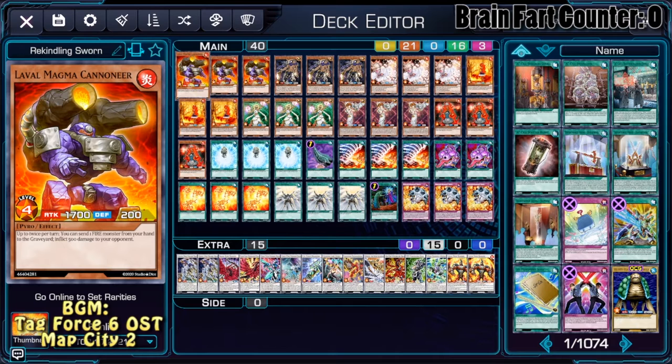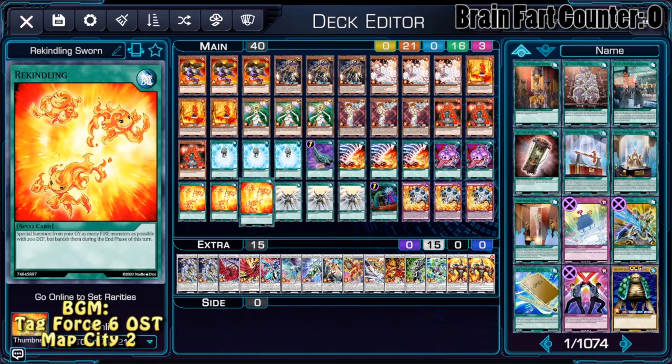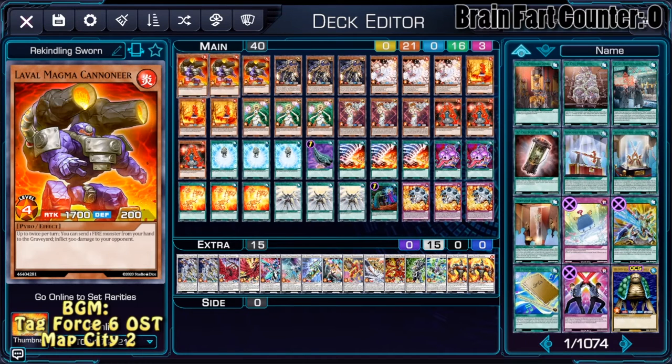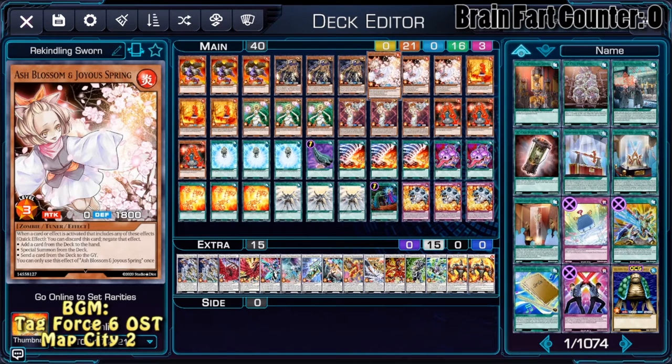We're doing a very, very simple thing. We're sending monsters to the grave, activating Rekindling, and just synchro summoning everything. We have Mammoth and Cunears, which are our main non-Tuner monsters. We have Raiden, because we're also playing Light Sworns.